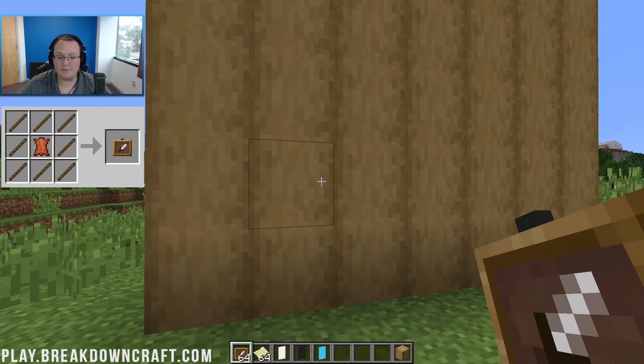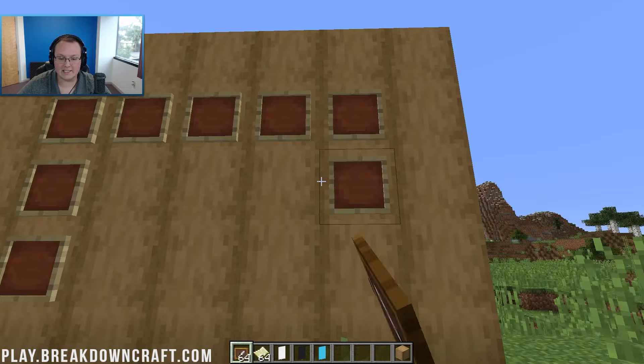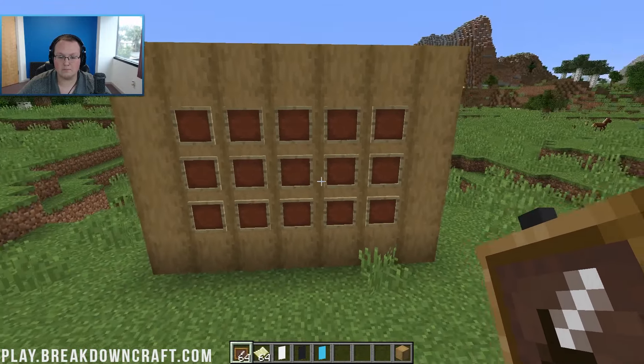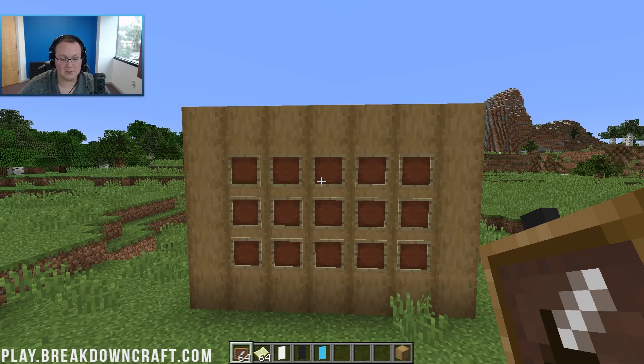Anywhere you want your map wall to be, we can go ahead and place item frames. I'm actually going to leave a border on this, so I'm going to put item frames right like so all the way around here. So there is our map wall — there is our border for the map wall around that, and our map wall is going to be in the center where the item frames are.